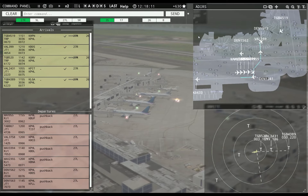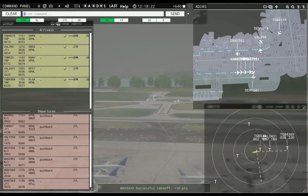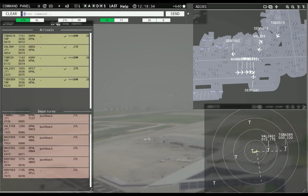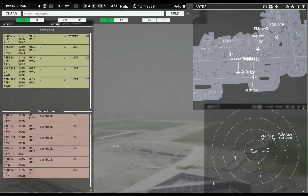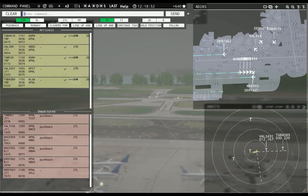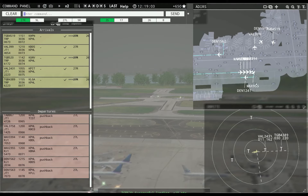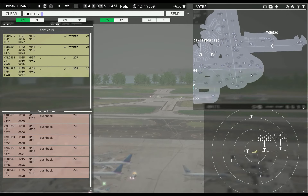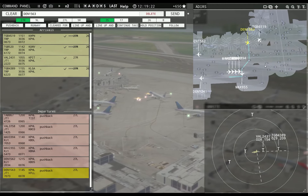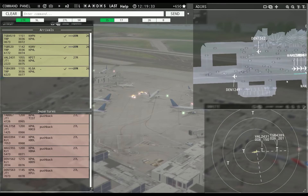Taxi to apron, Value 399er. Denali 1563, continue taxi. Philadelphia tower, Denali 1563 requesting push and start. Denali 1241, runway 27L, cleared for takeoff. Magic 955, runway 27L, line up and wait. Runway 27L, cleared for takeoff, Denali 1241. Globe 520, taxi to apron. Magic 955, runway 27L, cleared for takeoff. Denali 1563, continue taxi.